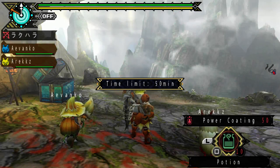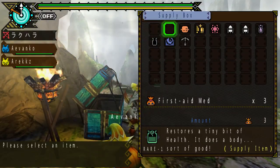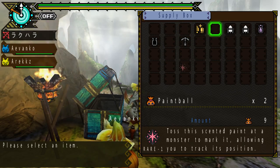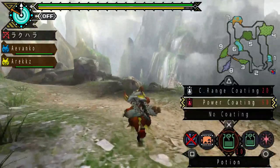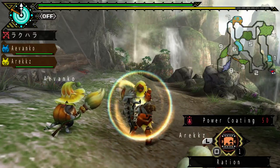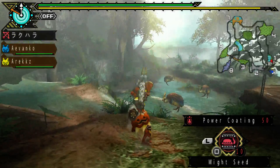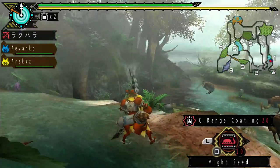We're gonna be facing stronger monsters and more interesting ones. Oh shoot — I hate myself. So this time, I did remember to bring the might seeds, but I forgot to go to the hot springs. Horrible — this is stupid of me. So anyway, I'm just gonna quickly put on the close-range coatings first.